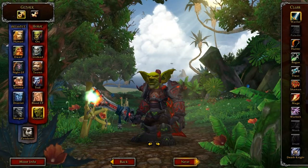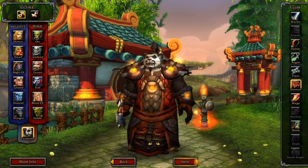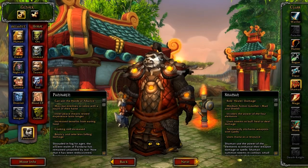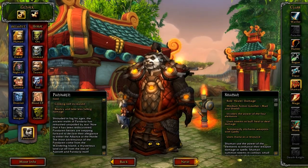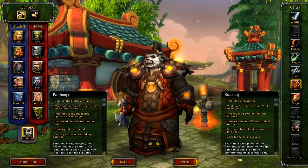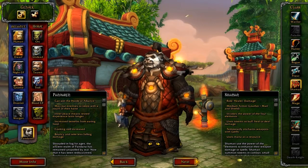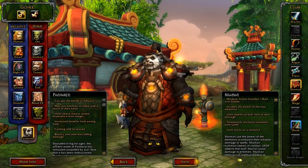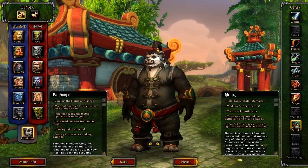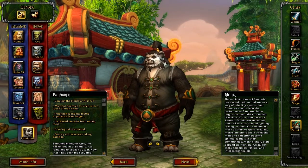Going back to male Pandaren and selecting shaman — that totem looks pretty cool. Also the More Info tab tells you about the Pandaren: they can hold alliance through one else, may put enemies to sleep with touch of their hand, inner peace means resting experience lasts longer, increased benefit from eating food, cooking skill increased, bouncy and takes less fall damage. For monk: can tank, heal, and DPS, uses leather armor, master of martial arts, moves quickly around the battlefield to avoid damage, channels chi energy and keeps light and dark forces in harmony.